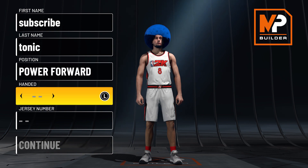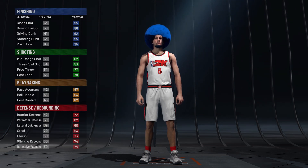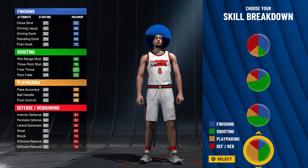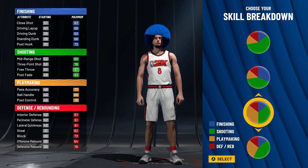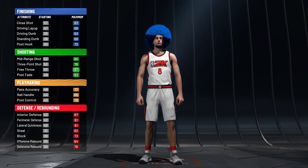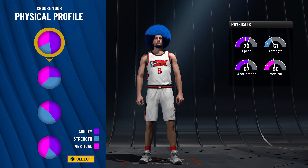If you guys are new, make sure to drop a like and subscribe. Let's get right into it. You could make this build at point guard, shooting guard, or small forward, but to get rim protecting takeover, you do have to make it at Power Forward with the pie chart. Making it with the split even yellow-green, you get Hall of Fame playmaking and Hall of Fame shooting badges on this build.